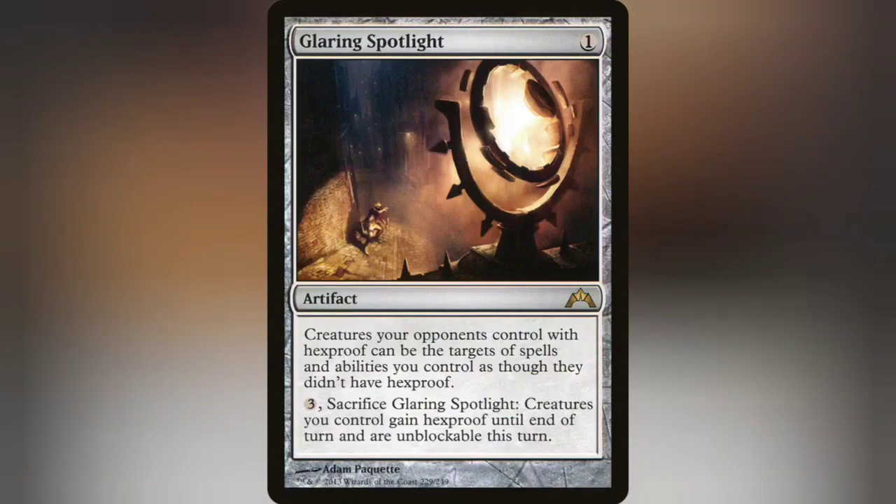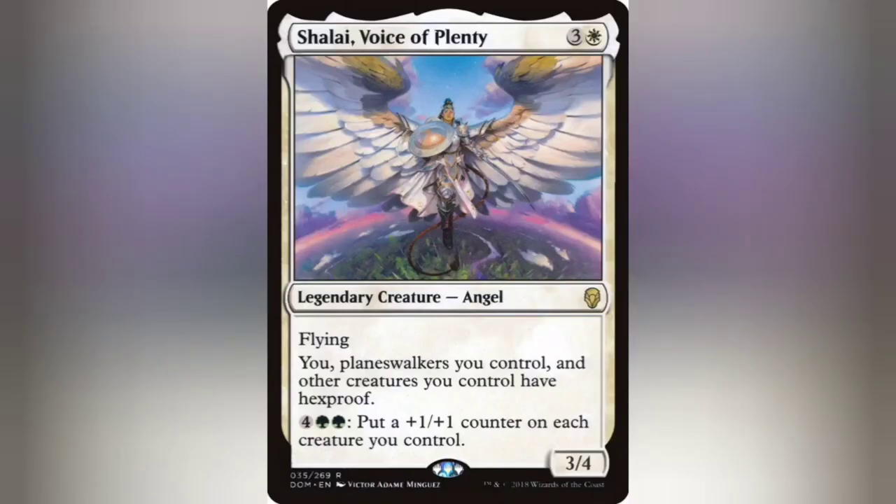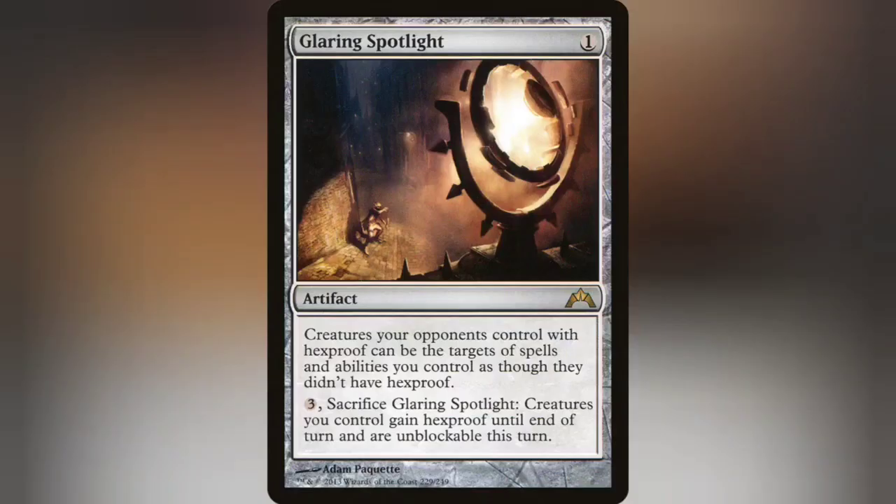Another fun addition is Glaring Spotlight. Cards like Swiftfoot Boots and Shalai, Voice of Plenty are pretty common in Commander games, and this deck wants to be able to not just slap auras on its own creatures but opponents' too. It has a fun feature of sacrificing itself to give your creatures hexproof in an emergency and make them unblockable. This deck doesn't run a lot of creatures — in fact it only runs about 13.